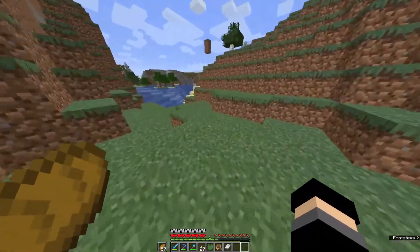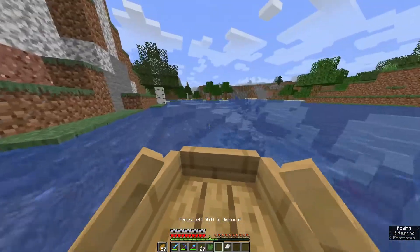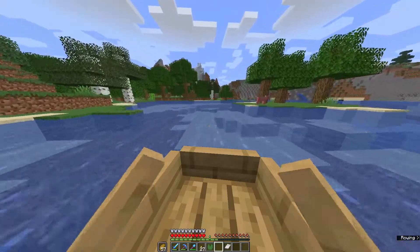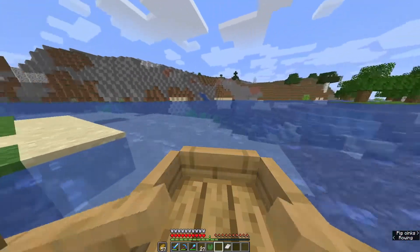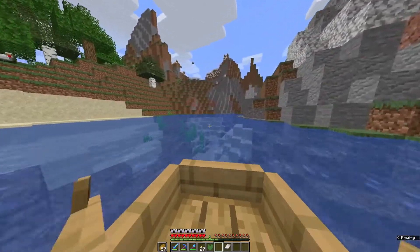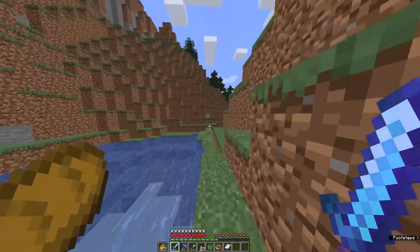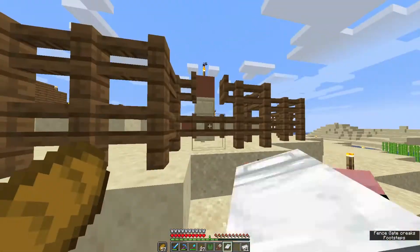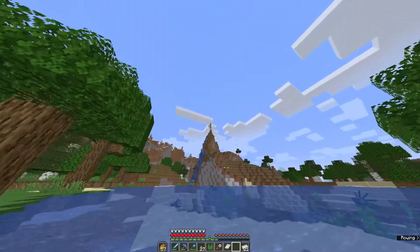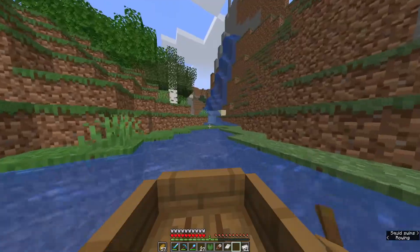Now that we've built that pillar indicating where the glow lichen is, I'm going to head back to our base — because I completely forgot to get one key thing, and that was getting myself a pair of clippers. So I've got to go back, get some iron, get the clippers, and go grab that glow lichen. There's the gigantic pillar up there — let's go grab our glow lichen and head back home.